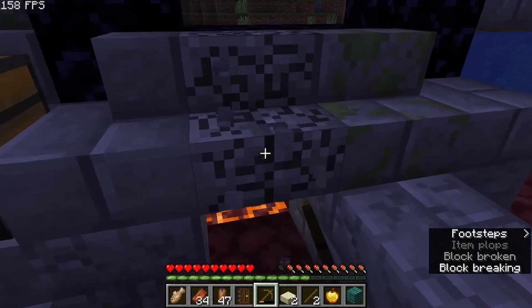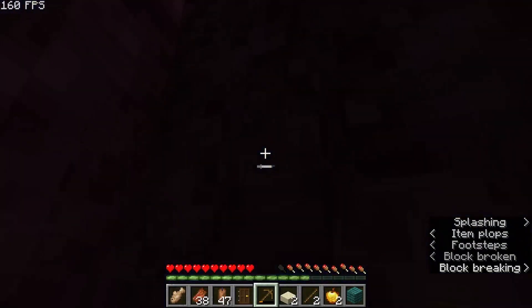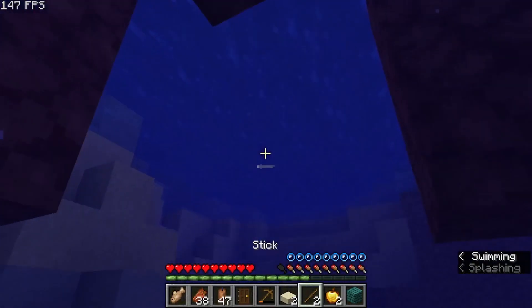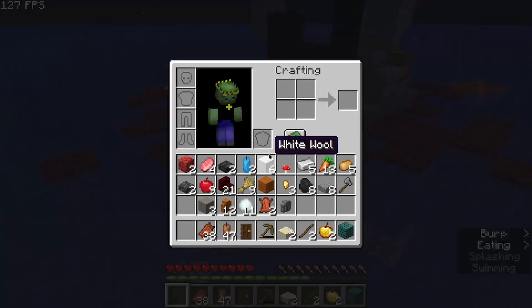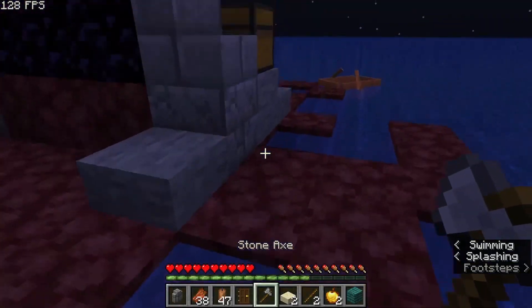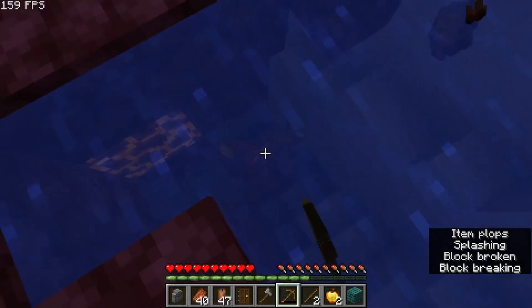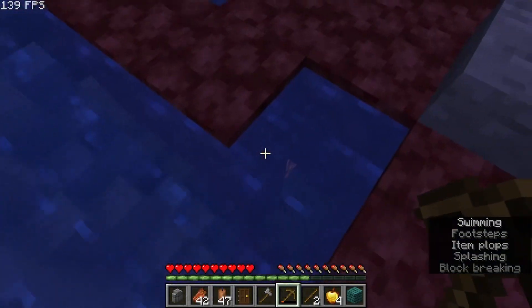Yes! I think this is like starter chest drops — starter chests had golden apples, maybe that was an update. But whatever, I got a stone axe, that's useful. Any tools are useful at this point because this pickaxe is basically destroyed. Oh my god, okay — yeah, I'm taking all these golden apples for sure.